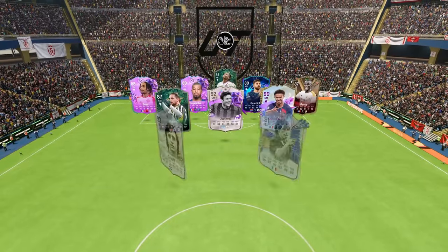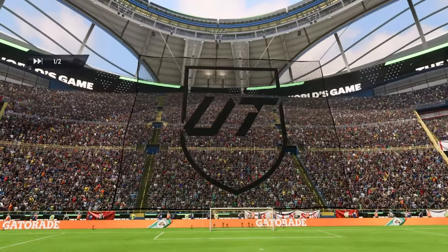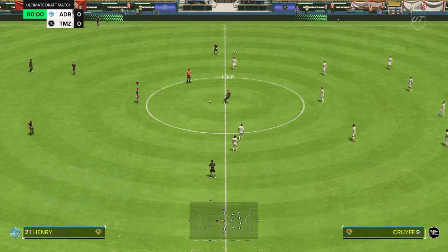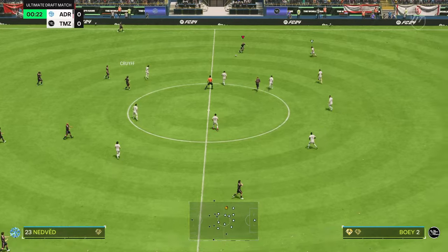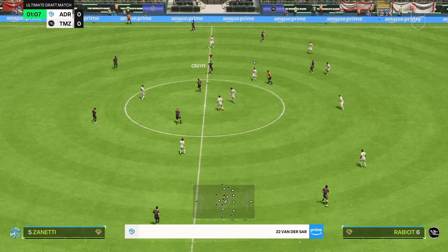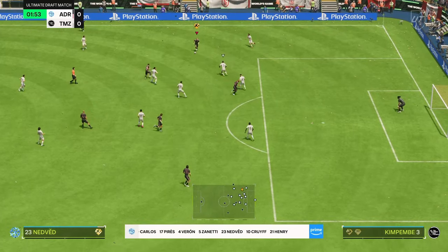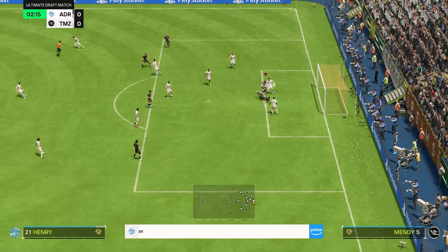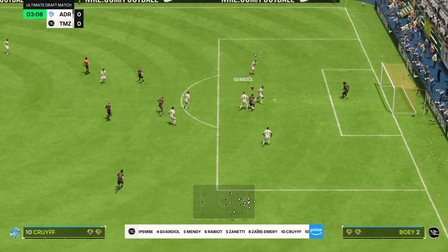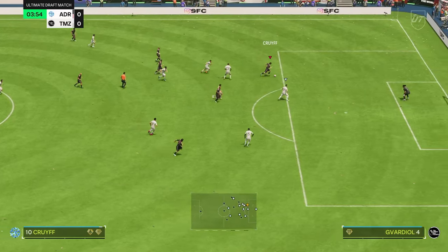He hasn't got a good goalkeeper, mediocre defense - that's not a great team to be honest, so we are in with a chance. Here goes into the final - we've seen the team, we've seen the lineup. The team wasn't great so we're expecting to get into the final. Floated it into Henry - just needed a better touch there, we could have been 1-0 up. Henry's free again, flicked it over to Cruyff - Vadiole's read it really well, but we're putting on the pressure early doors.